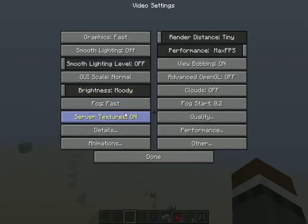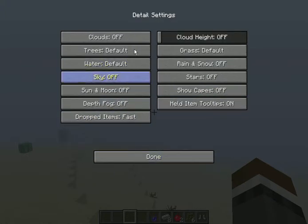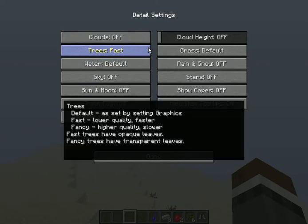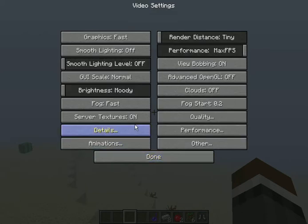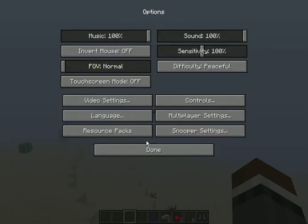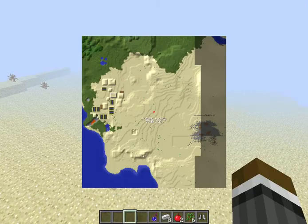I'm gonna do something about my video settings — quality, custom fonts, better drafts. You guys see anything wrong with my settings? Tell me, because I need help. I'm terrible at that stuff. By the way, I'm on Windows XP, so of course I'm gonna have frame issues.